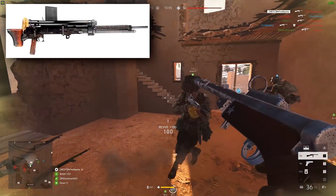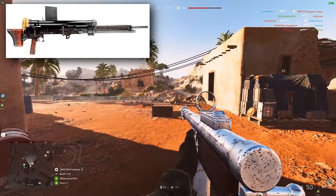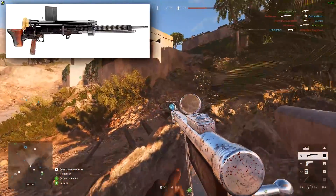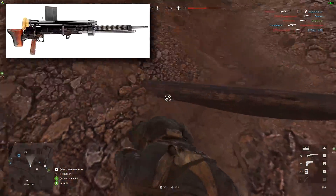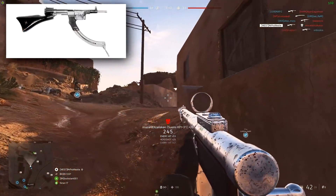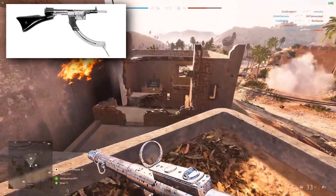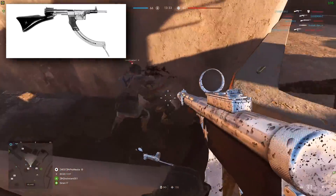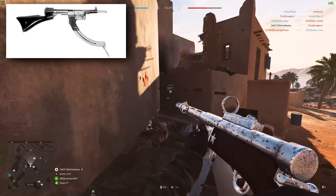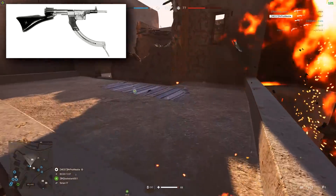Next on the list, the Type 97 machine gun — the standard machine gun fitted to Japanese tanks and armoured vehicles during World War II — will very likely be coming to Battlefield V as an infantry weapon as well, going into the support class. Then we have the Nambu Type 2A submachine gun, an experimental weapon produced by Japan before World War II, chambered for the 8mm Nambu cartridge and issued to naval units through to the end of the war.